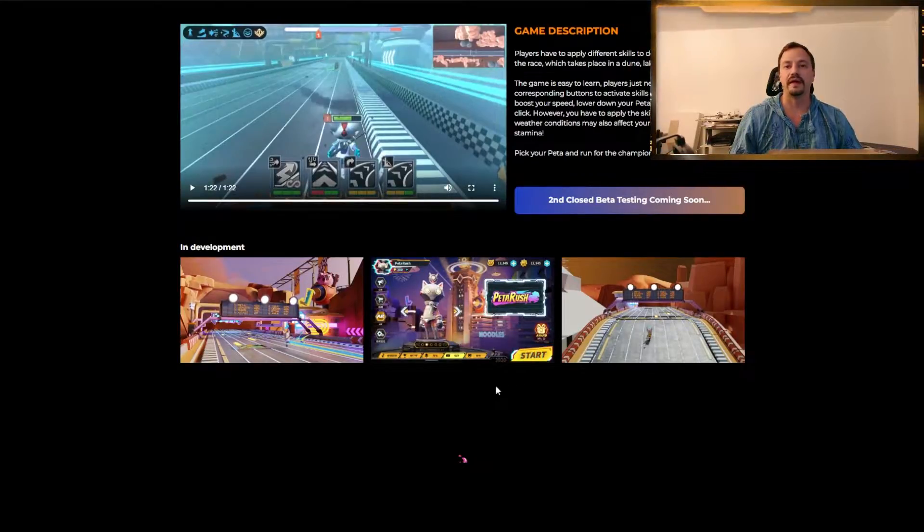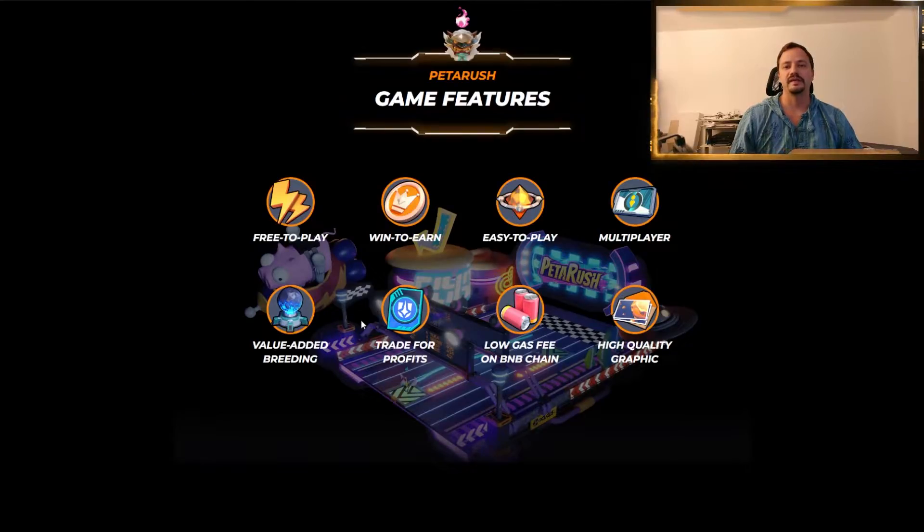Here you can see a lot of screenshots of the gameplay. I think it looks phenomenal. We are really early and I hope we see much more in the future. Here are some game features: free to play, win to earn, easy to play, multiplayer, value-added breeding, trade for profit, low gas fee, and high quality graphics.